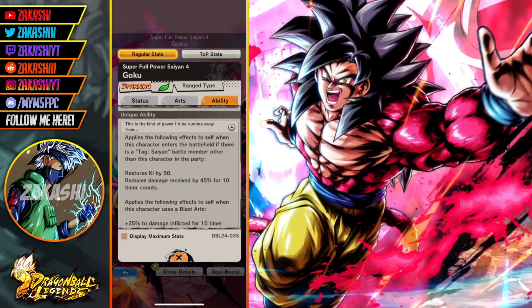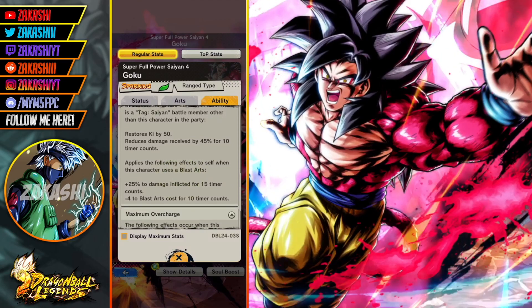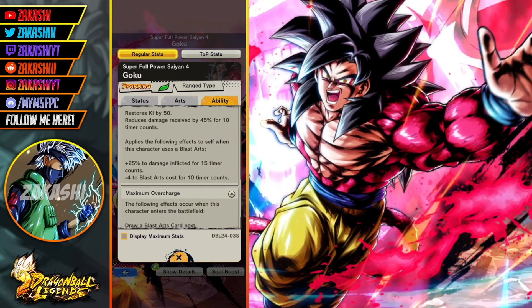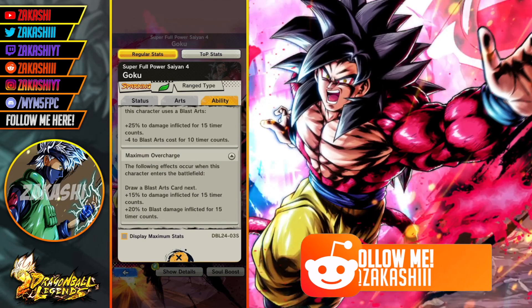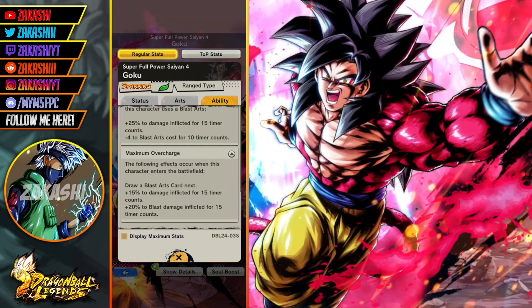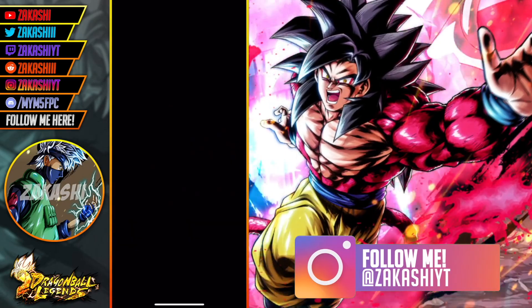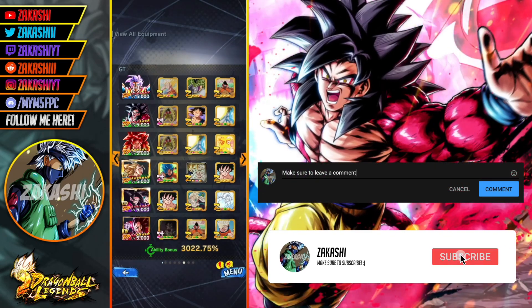The unique ability applies the following effects to self when this character enters the battlefield, if there's a tag Saiyan battle party member other than this character — I'll only be running Saiyans — so it restores ki, reduces damage received, and applies effects when this character uses a blast art. He gets a blast card every time he comes into the battlefield. That's pretty much it. I just want to see what he's saying now that the anniversary's over, so he's over a year old.